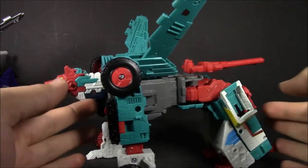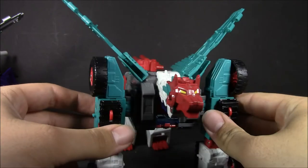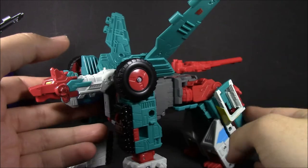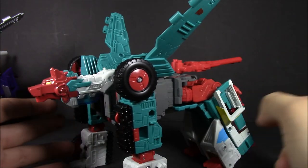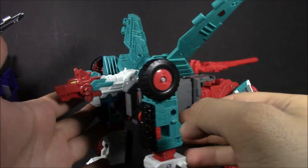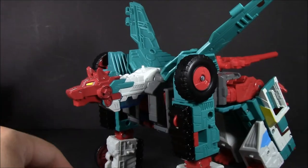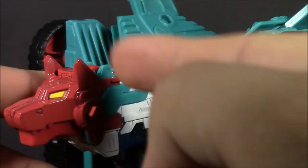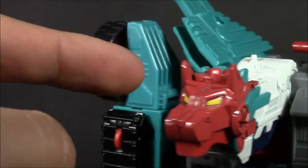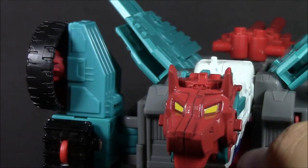Okay, so here in wolf mode, Quick Switch looks pretty great. It's not 100% accurate to how he's supposed to look, but I think he was supposed to be like a puma or something — some sort of big cat. I really like how this turned out. The gray, just the way the color breaks up, just looks really good. On the head, with the headmaster in there, it blends in a lot better. You get some more of that green coming through like you do here on the side. Both the Titan Master and the head of the wolf are painted.